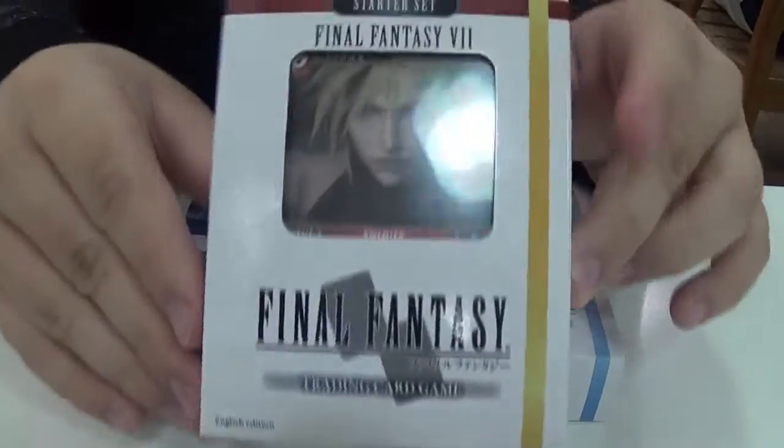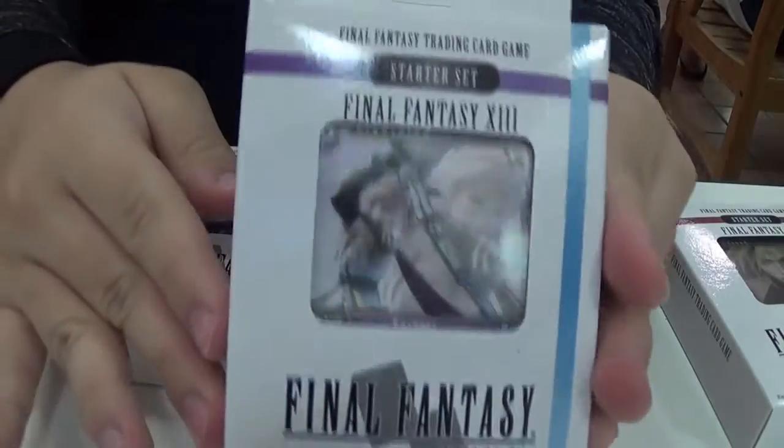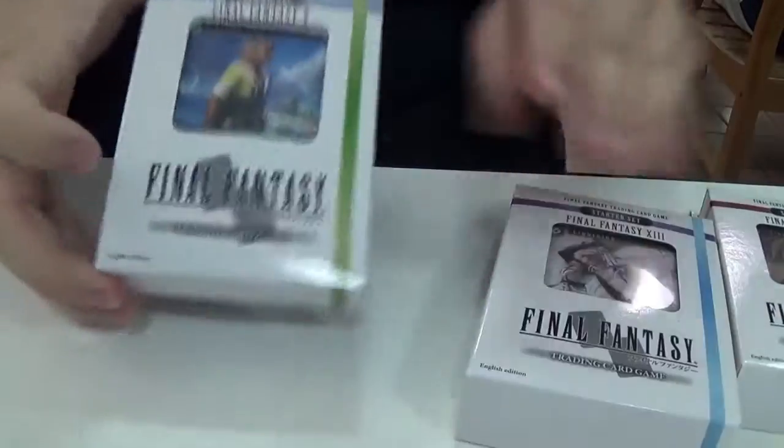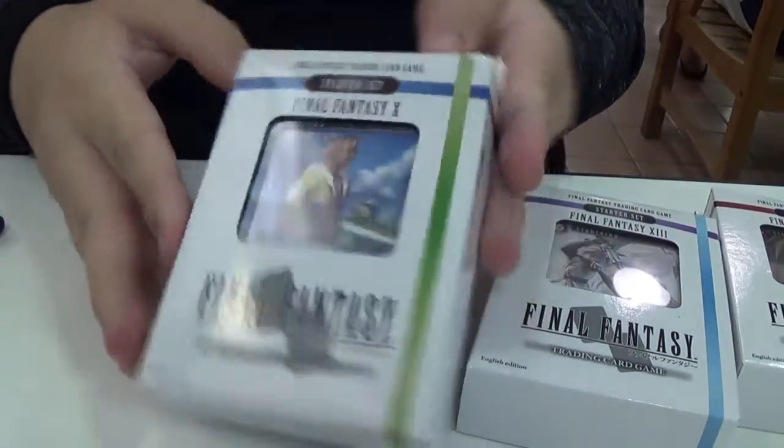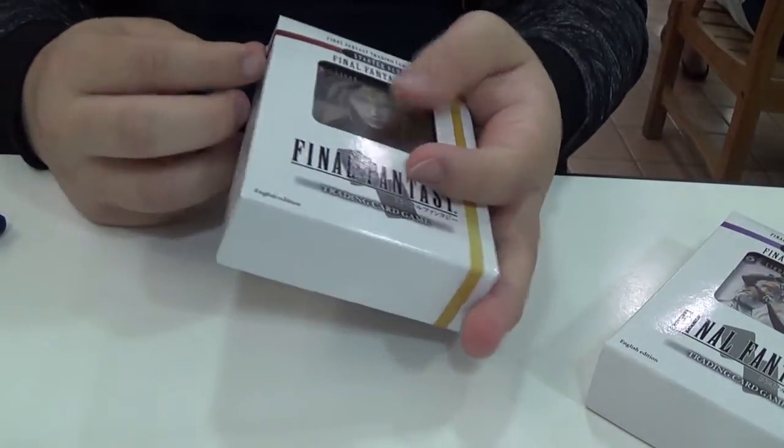So one of them is Final Fantasy VII — as you can see Cloud is on the cover. Another one is Final Fantasy XIII, you can see Lightning. And the other one is Final Fantasy X with Tidus on the front. Nobody cares about Tidus — our favorite character, Tidus. This is not a thing.